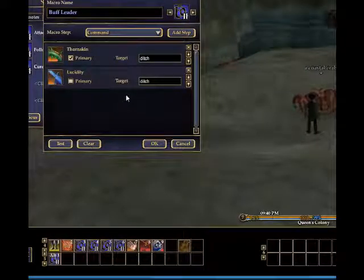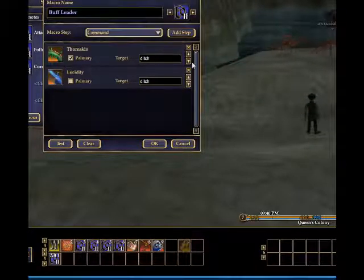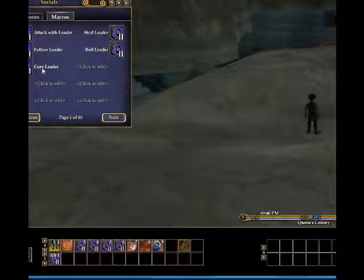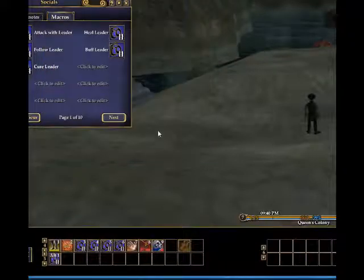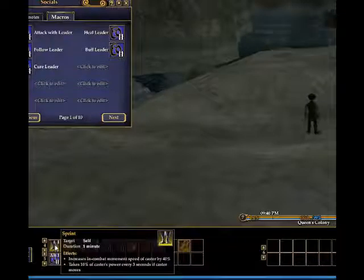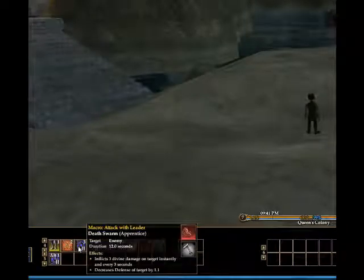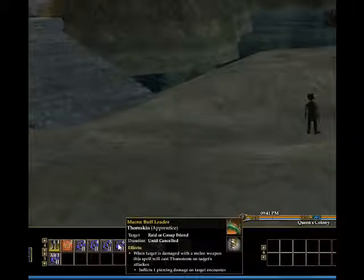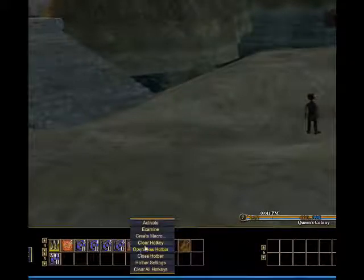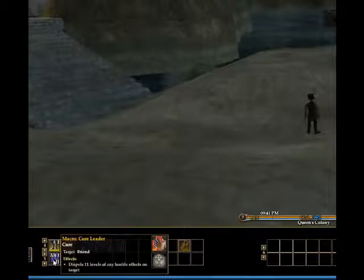We'll use this once I get into the game and get teamed up. The group spell macros add two spells targeting whoever is set, and they'll be cast one right after the other. There's also a Cure macro to keep myself healed. On the hotbars, I have Sprint, Melee Attack, Attack Leader, Heal Leader, Follow, and Buff Leader. Some extra commands here I won't be using.